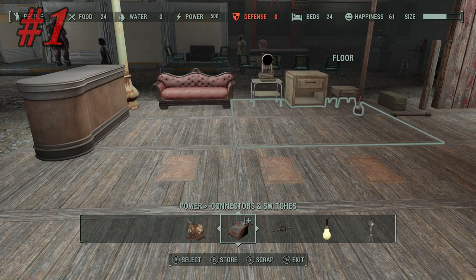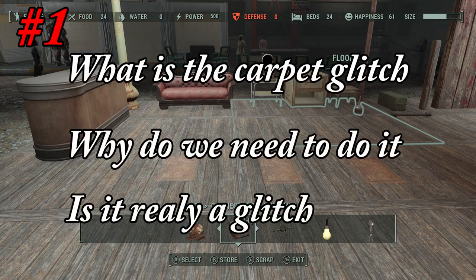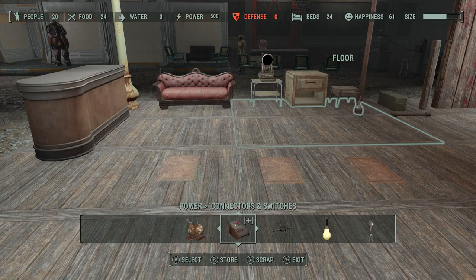Most everyone already knows what the carpet glitch is and how to do it, but there are quite a few new players discovering the joy of building in Fallout 4. To make this a good tips and tricks video, we need to start with the basics. For the first tip, we're going to be discussing and answering three main topics: What is the carpet glitch? Why would we need to use it? And is it really a glitch?